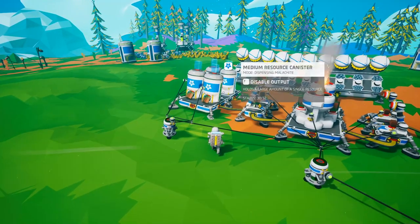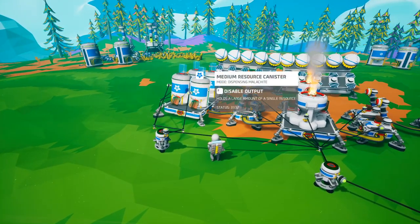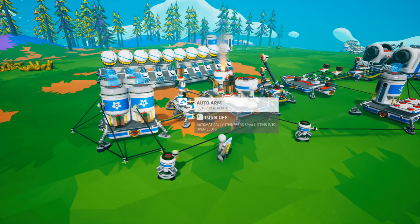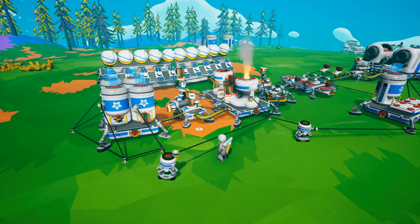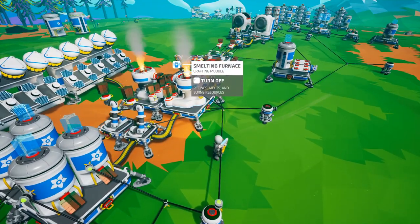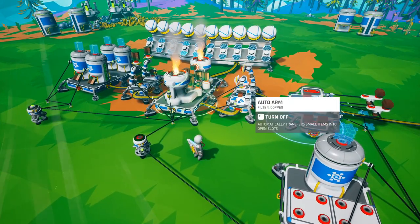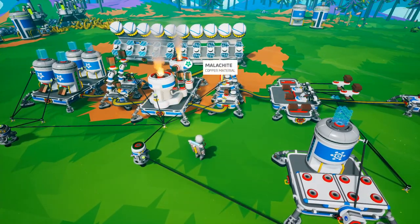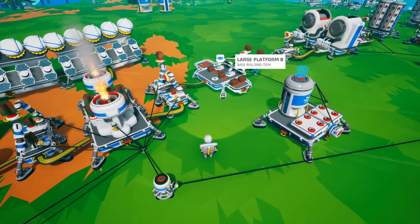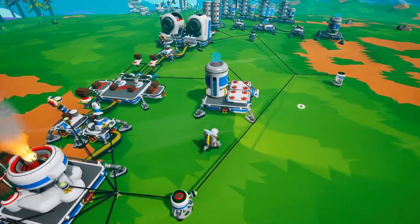To start this build, you take your medium resource canisters or whatever storage you have and put them to output mode. These two auto arms pick up the resources from the resource canister and place them onto the smelting furnace. The smelting furnace does its job and then two more auto arms pick up the refined copper and place it on this temporary large platform B so that the printers can use it.